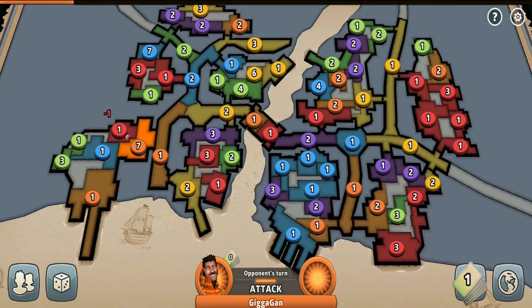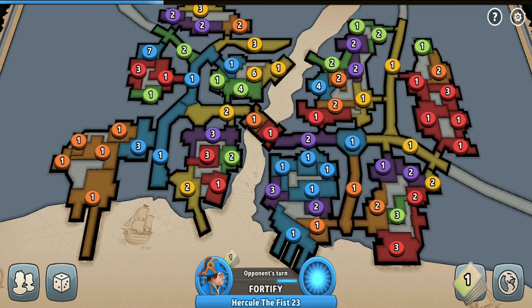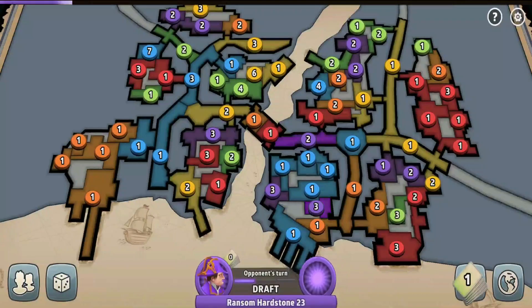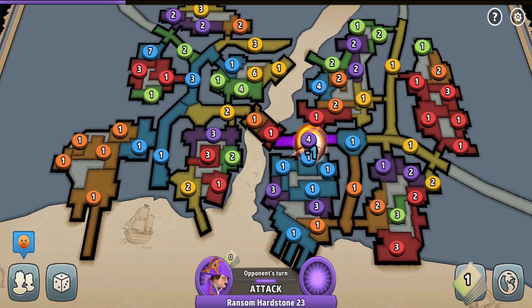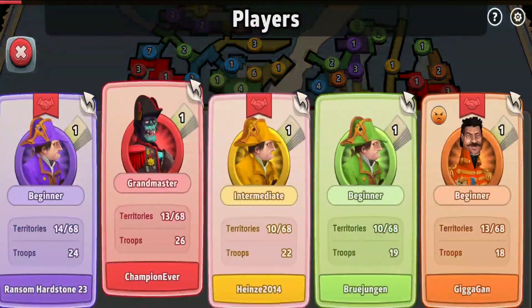The winner is Rivertown advanced map — special thanks go to all the people who suggested it. This time I'm playing a six-player fixed cards game on Rivertown advanced map, settings: balance splits, dice rolls, alliances on, and 60 seconds per turn. I'm playing against three beginner ranked players — orange, purple, and green — and two intermediate ranked players — yellow and blue.